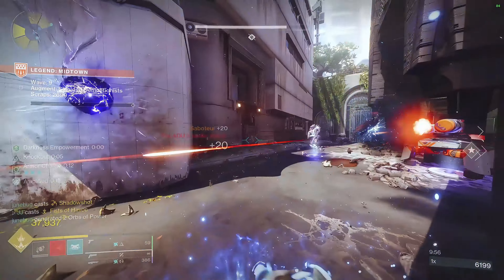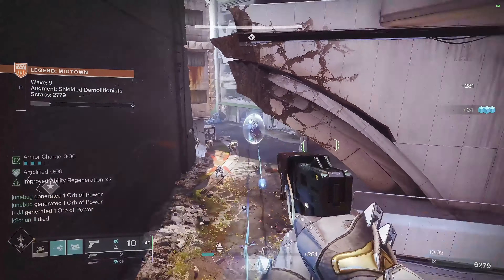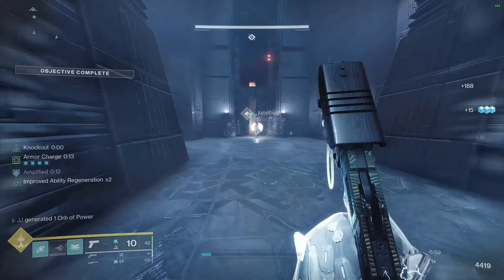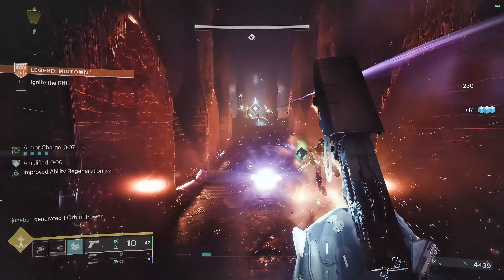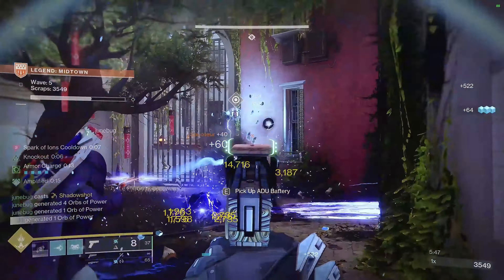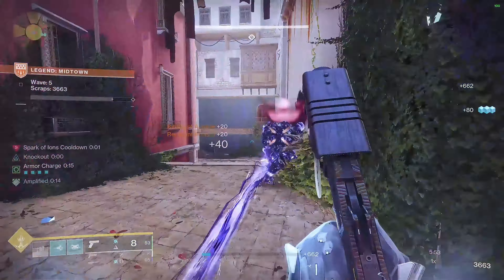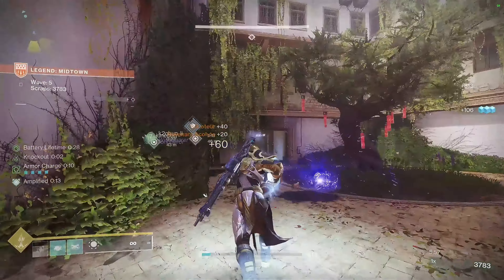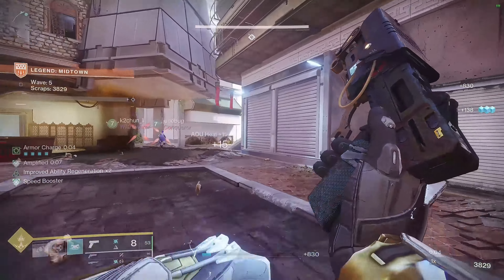Fists of Havoc mainly because whenever you use your heavy attack it will blind and disorient just about anything. For our abilities, we'll be using Rally Barricade for a class ability mainly because the cooldown on it is way lower than the tower barricade. For our movement ability I'll be using Strafe Lift. For our melee we'll be using Seismic Strike, mainly because it will be blinding targets whenever we hit them.